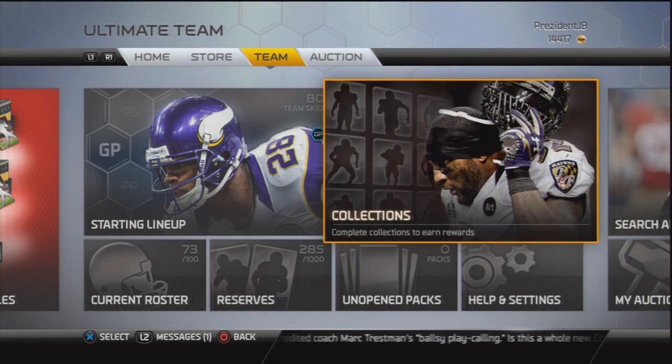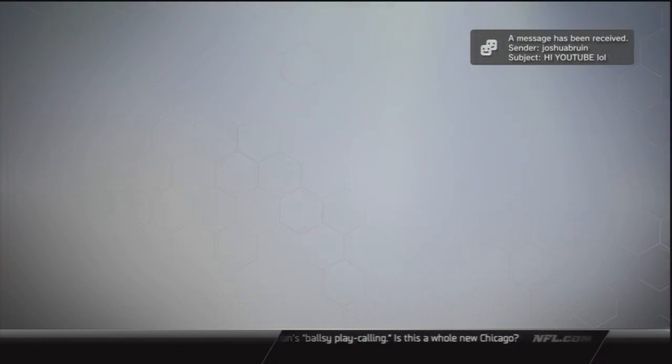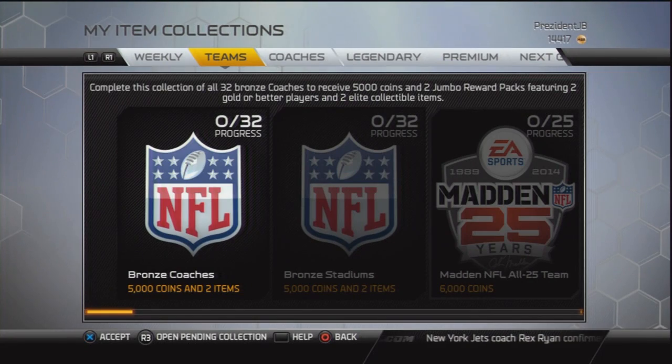What is good YouTube, JB here and this is going to be episode 10 of my How to Make Easy Coins series from Madden Ultra Team 25. This series is where I show you guys how to make some coins so you don't have to spend money on this game. Right here we're going to look at the coaches collection and how to make some coins off these bronze coaches.